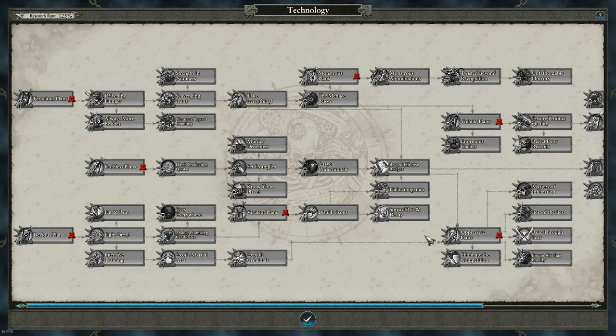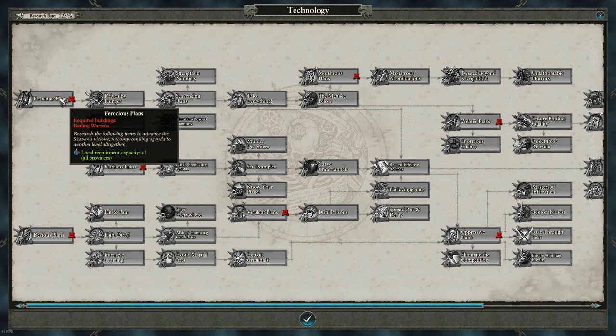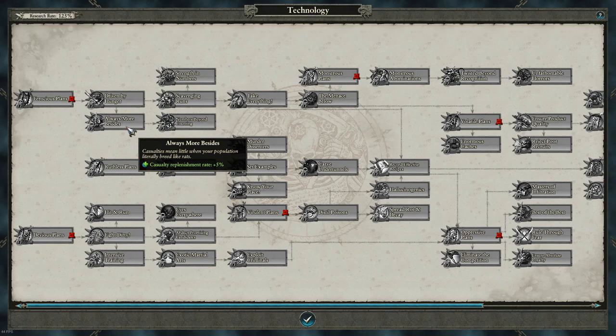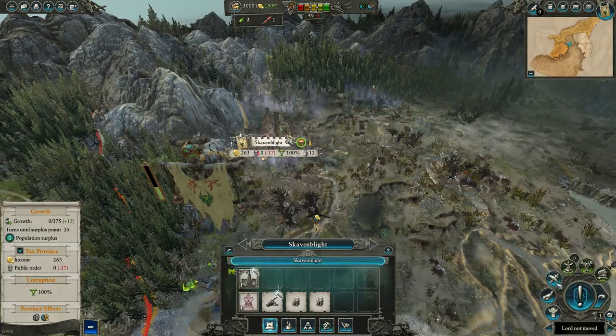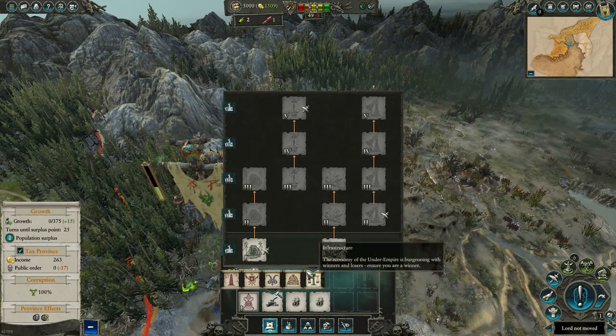A mistake I made in the first attempt was not building the right buildings first. The first buildings you need are Ferocious Plans and Driven by Hunger — these are really important and you always need them. The only building we're going to build right now is Rattling Warrants. Don't worry, the growth will stay there even after the city's blown up.